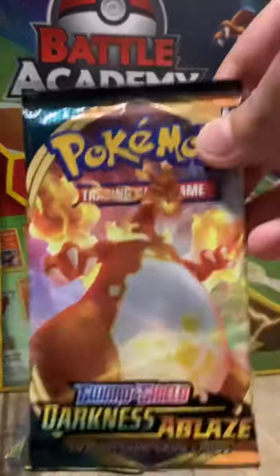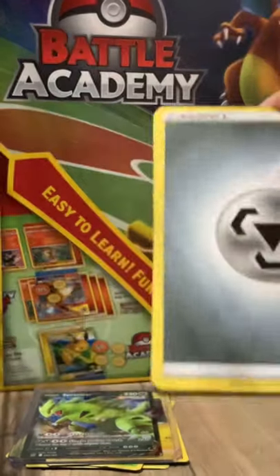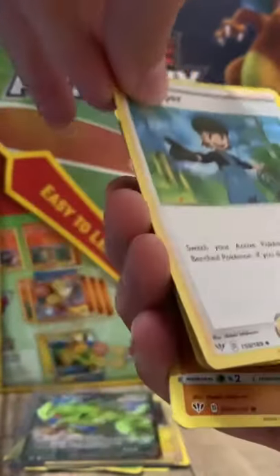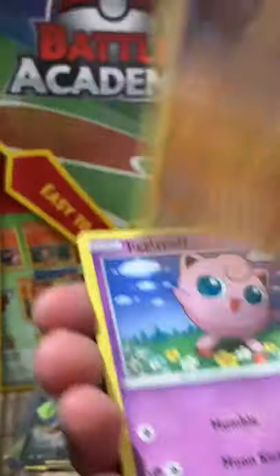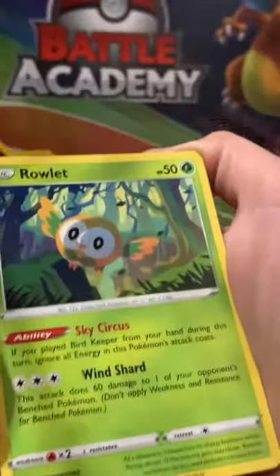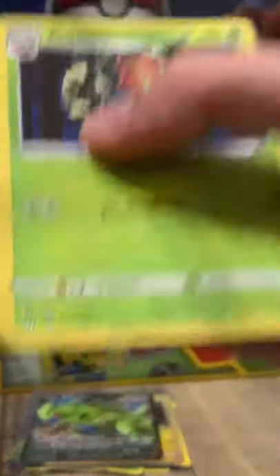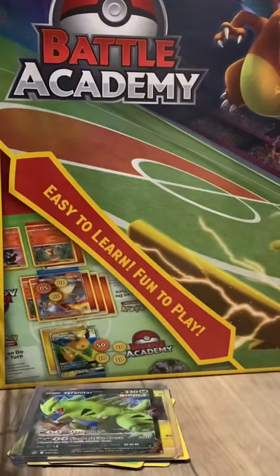Now let's do Darkness Ablaze. I hope we get that Charizard — if we do I'm gonna be extra happy today. Steel Energy, Soul Rock, Bird Keeper, Bird Keeper, Dedenne, Diglett, Jigglypuff, Eevee, Walrein, Cubchoo, Aaron, Grimer, and a regular — I don't know.